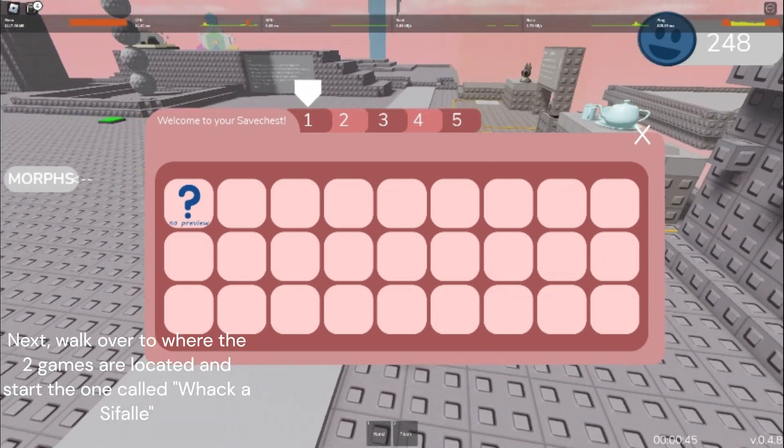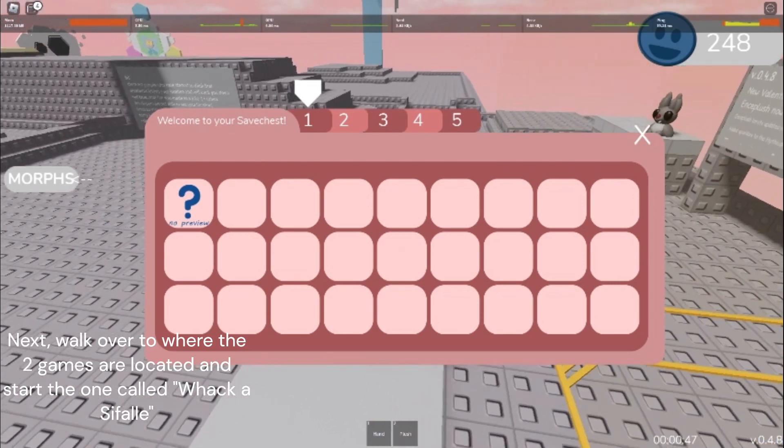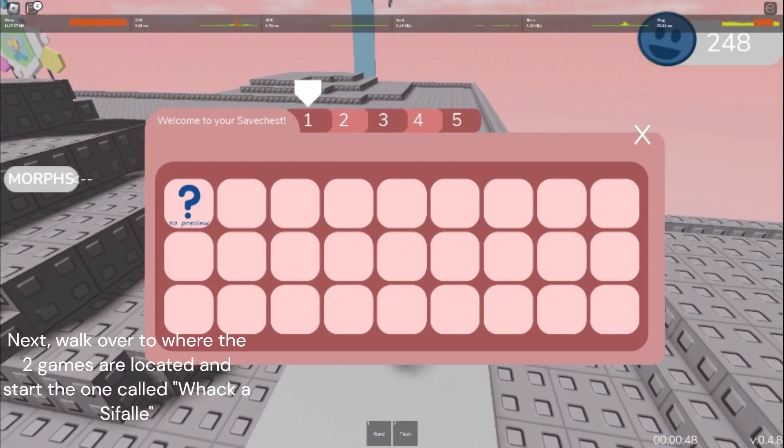Next, walk over to where the two games are located and start the one called Whackusafall.